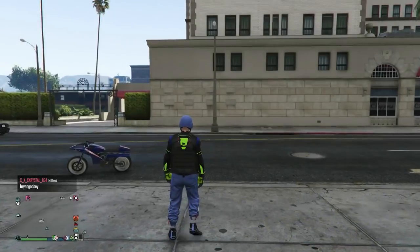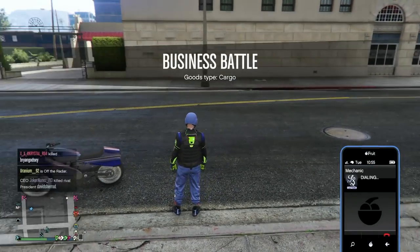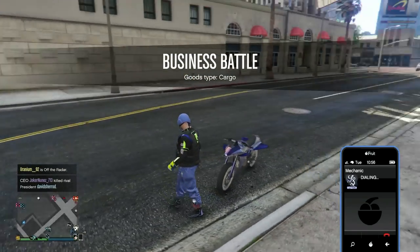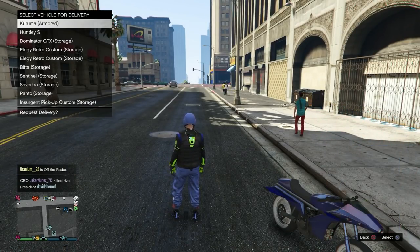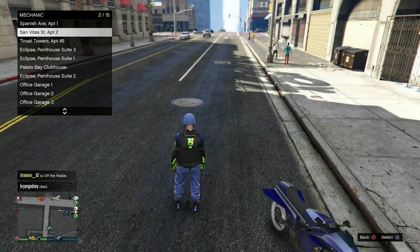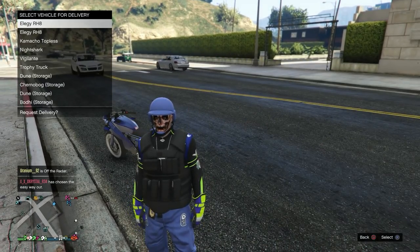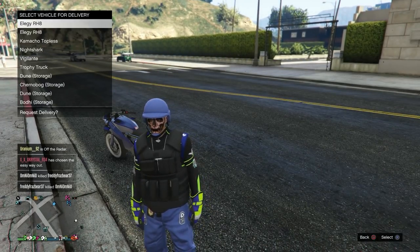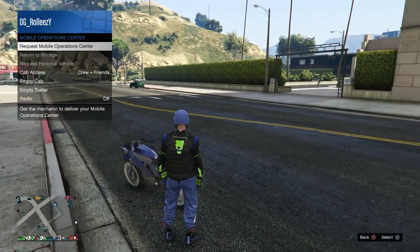I like to do this glitch in a public session — it has a lot more lag and it will help when hitting the first part of the glitch. On PS4 we're gonna be using recent activities. On Xbox you need a friend in a different targeting mode — it's kind of semi-solo, but you don't need to contact them at all. Now for your garages: you need a two-car garage that's full with a BMX bike in it. The first garage on top of your list should be a 10 or 6 car garage with an RH8 in the first slot.